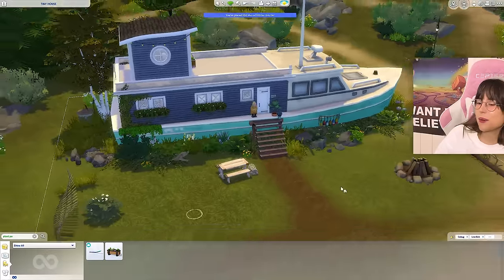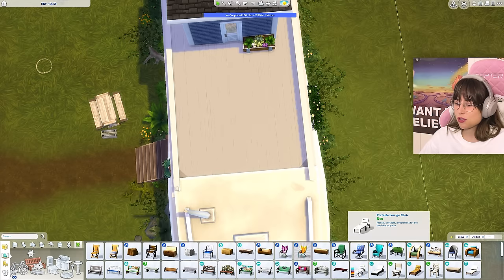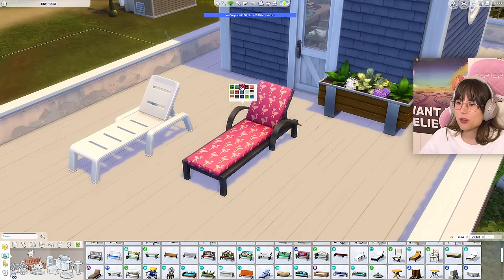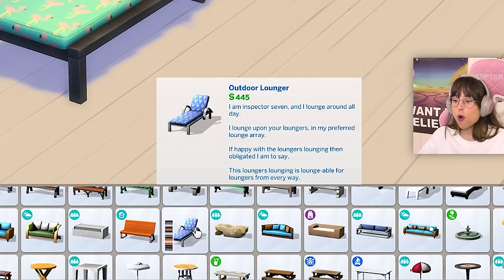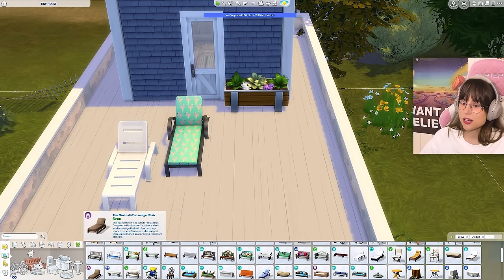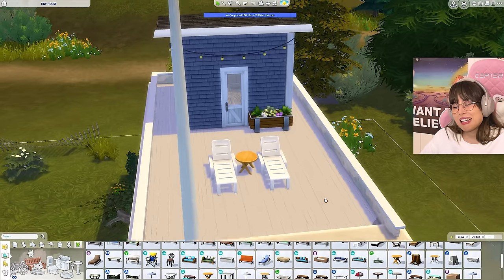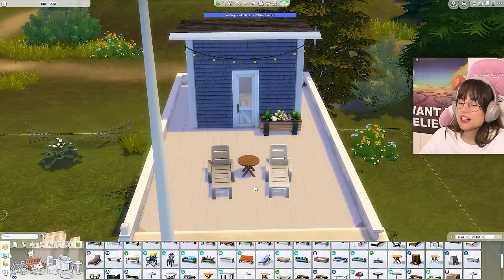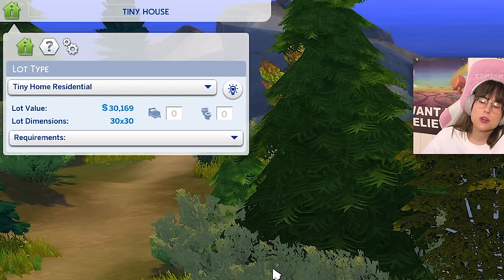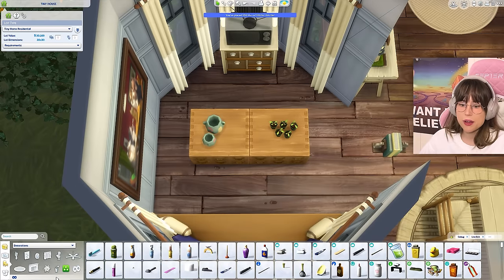What can we have up here that's not expensive? Maybe some sun loungers — these are 50 simoleons. Actually I wanted those uglier ones but they're 445 for ugly things — no. We'll have the 50-simoleon ones and a little table for 50 as well. This isn't looking half bad — very bare and empty but not half bad. How much money do we have left? We've spent 30,169. At least we have money for that board game!